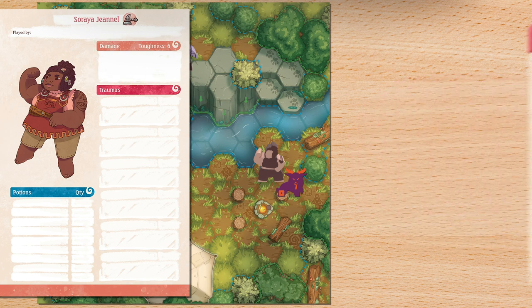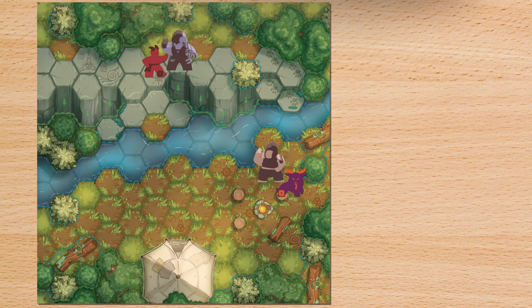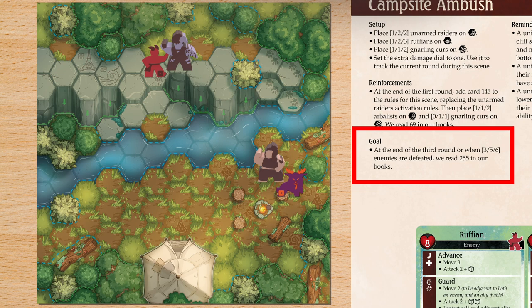The injury imposes a consequence or restriction on the player until it is fully healed. Once the players complete the goal indicated in the action scene rules, the action scene ends, and the players continue the story in their books.